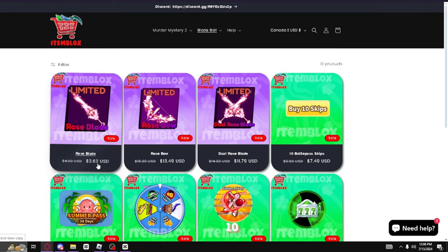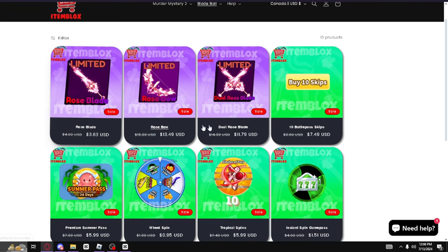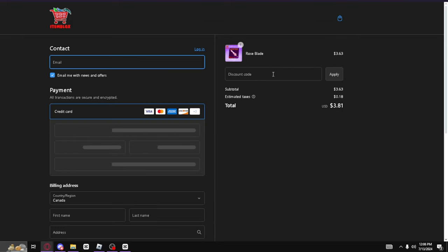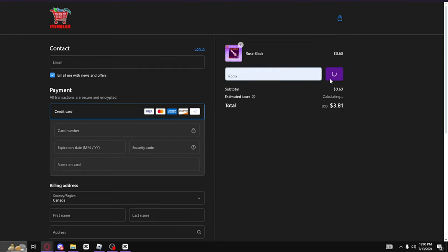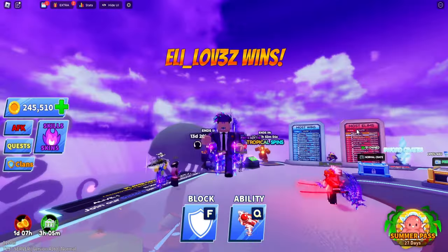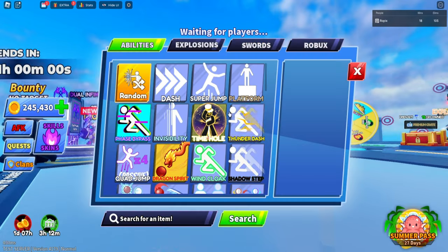The Rose Blade goes for 363 USD, but you can save more by using code ROPEX. If you add it to cart or buy it now, go to checkout and use the code ROPEX to apply an additional 10% off. For just 342 USD you can get the Rose Blade or any of the other weapons. Make sure to check them out.